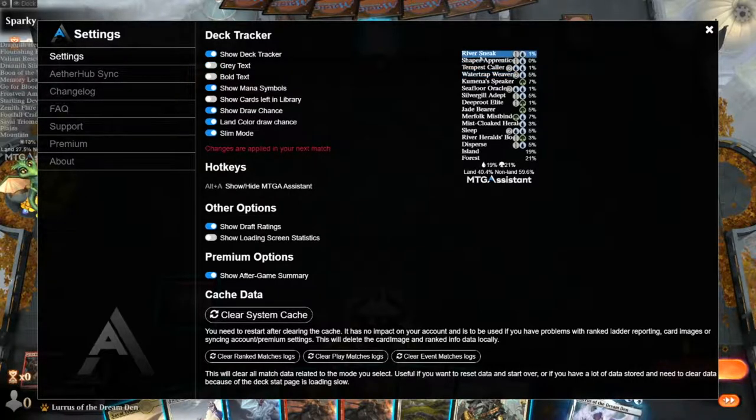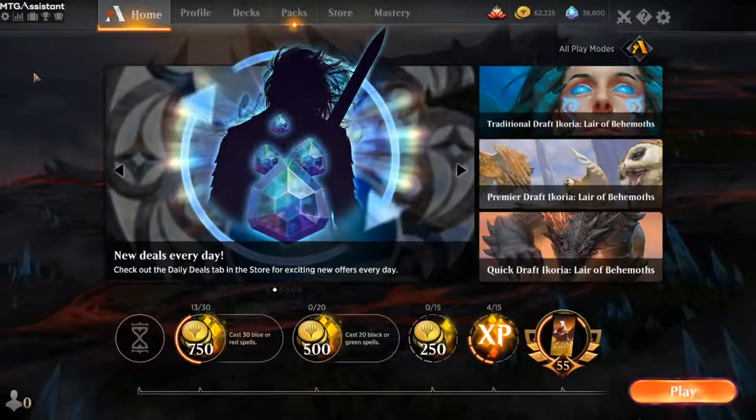Also, if you have trouble reading the text, you can make it white for clear visibility, and it really helps with readability.